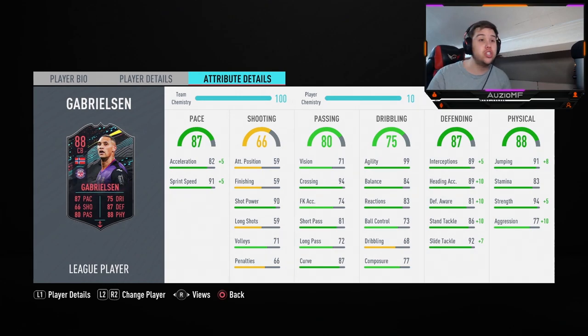Defending-wise: interceptions — crazy good. Defensive awareness — amazing, tracking runs by himself. Standing tackle — really, really nice. He hasn't got that 6'3", 6'4" body that would just go around someone and completely clamp them, but if the person's facing towards you and you're one-on-one, he always comes out first. The slide tackles were also very nice — I went for a good slide tackle, then did another one and gave away a yellow card, but that's just me. Jumping-wise, he did win headers on near-post corners, but heading in this game is not great, so the chance of the ball actually going in with a near-post header is very slim.